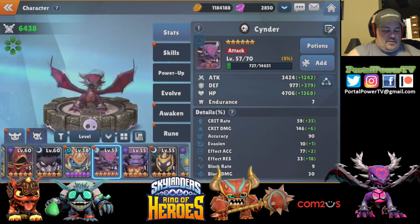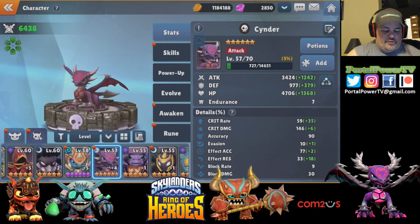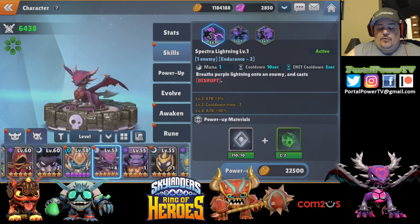There's Cinder — she's so gorgeous. Real quick, Cinder only has three skills. The first one is the Spectral Lightning: one mana, 10 second cooldown, breathes purple lightning onto an enemy and casts Disrupt. Disrupt is an important skill — if you have an enemy that does a charge attack and it's charging, Disrupt will stop their charge, which means they'll never be able to use that skill on you. Big deal.